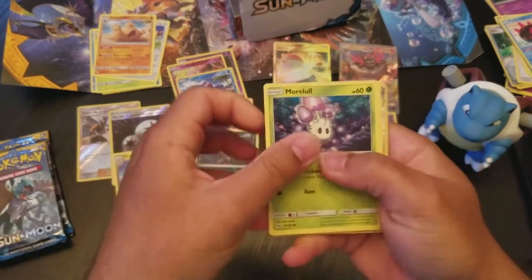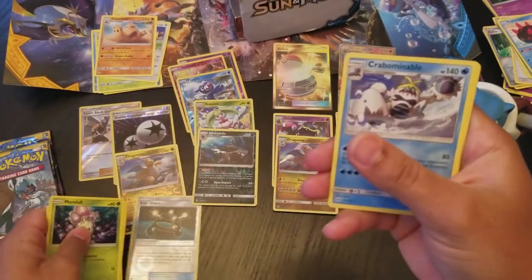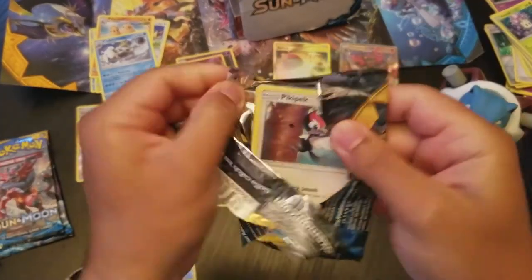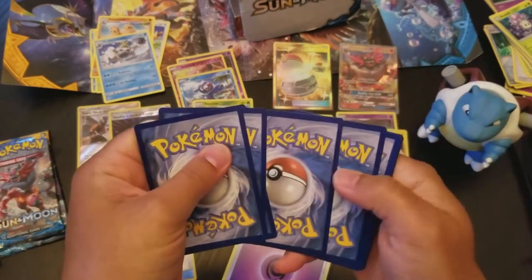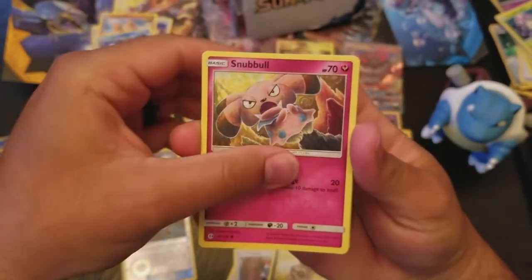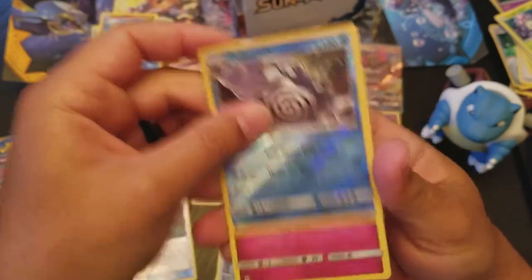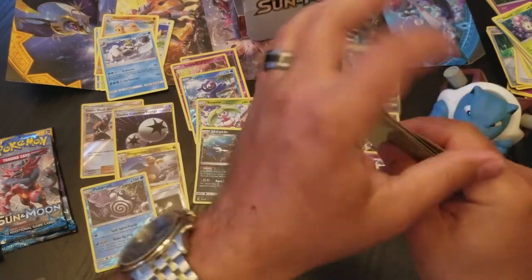Morelull, Skarmory, Poliwag, Sandygast, Eevee, Reverse Holo EXP Share, and a regular Crabominable. Psychic Energy, Tire Ball, Boldore, and an Ultra Ball — not the Ultra Ball we're looking for. Pikipek, Sandile, Granbull, Fearow, Grubbin, Dartrix, Snubbull, Granbull, Metapod, Reverse Holo Rare Poliwrath, and a Holo Rare Rabombi. That's two Rabombis in this box — the other one was a reverse holo. That's cool.